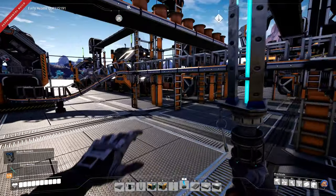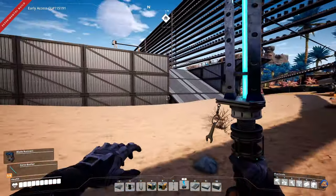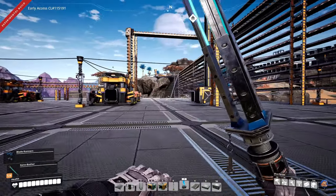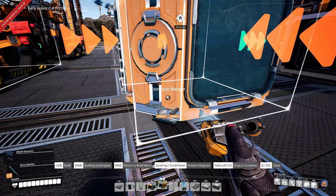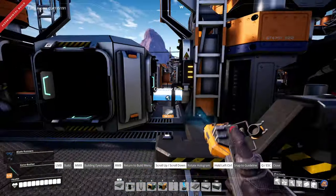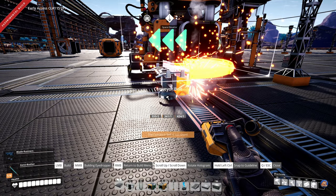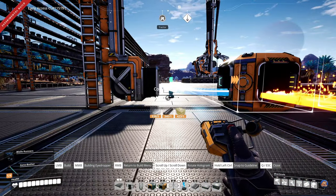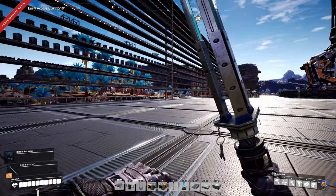Now I need to go investigate quickly what's going on with the cable. Oh, of course — I didn't set it up. So we need a merger. This is going to look absolutely horrendous but I don't care. We also need to connect this to that — so we produce cable in this one. And then we have to make like this, and connect up this one here, and then this one to there. That should be 60 cable — 60 cable per minute. I'll fix this later on; for now I just want to get the machines hooked up to the space elevator.